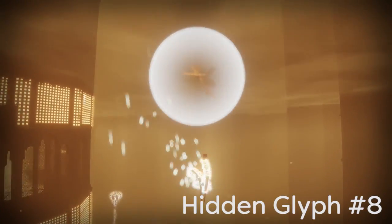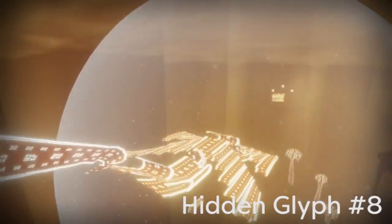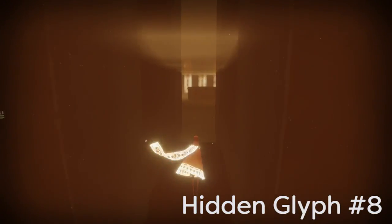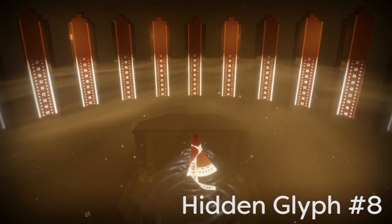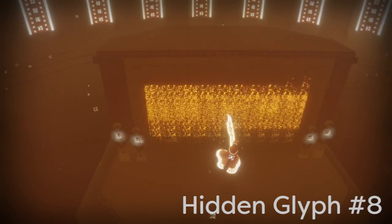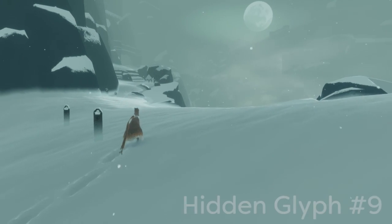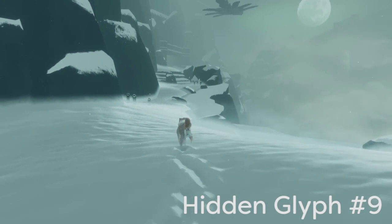On to glyph number eight — it's going to be in the tower level. You'll have a part where a really big cloth creature comes out from one area of a building. Similar to my glowing symbol locations video, there's a glowing symbol tucked away in this room, and there's also right in the middle of the room another hidden glyph, which is number eight.